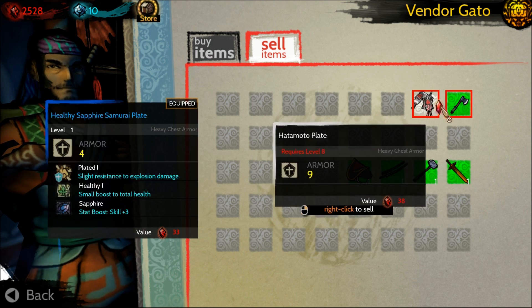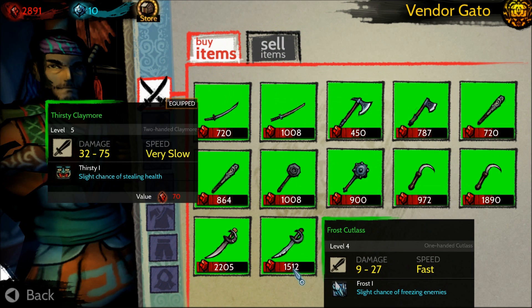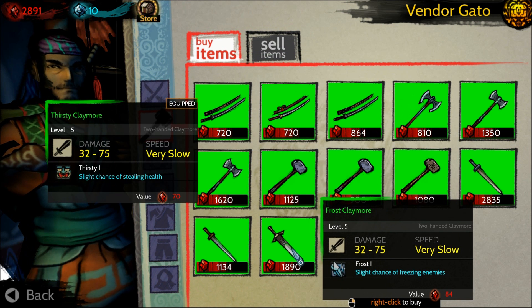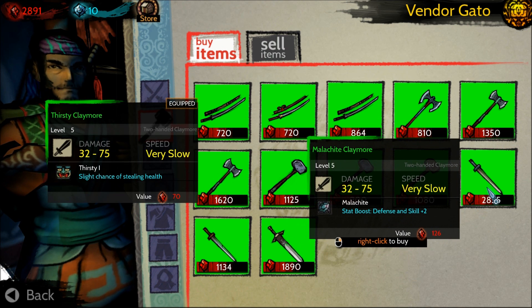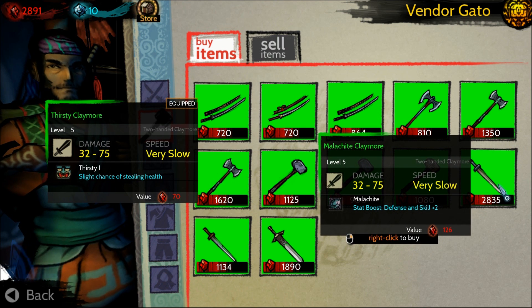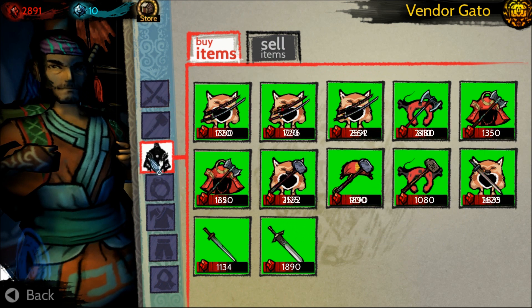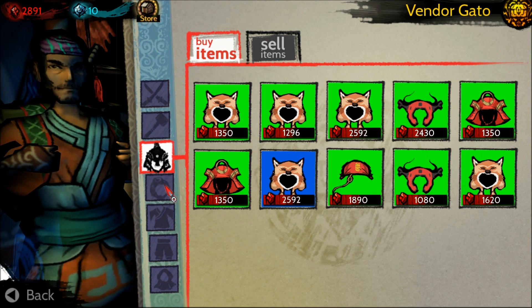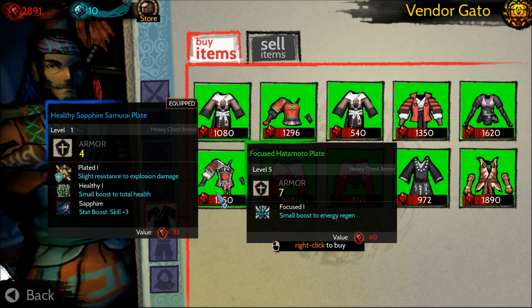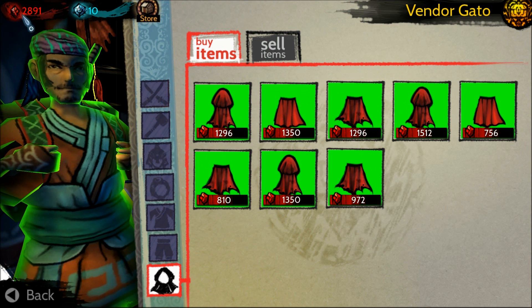Here we are at a vendor. I'm going to sell all this junk, and I've decided to keep the current weapon I have. At the vendor you can also buy items — two-handed weapons, helms including some nice wolf-themed ones, amulets, shirts, chest pieces, pants, and capes. All sorts of different armor you can buy with the in-game currency, which are karma shards.